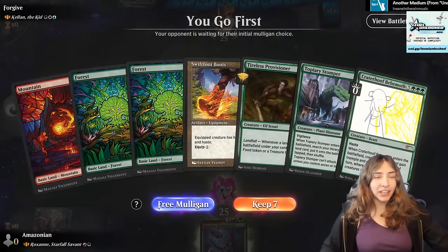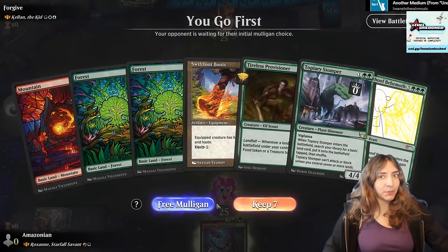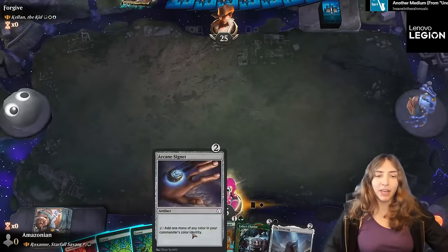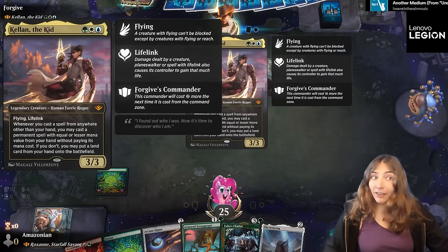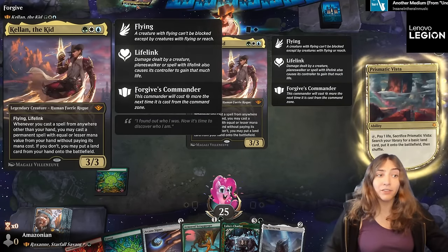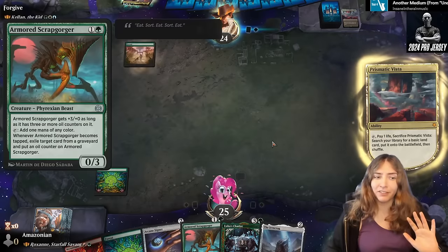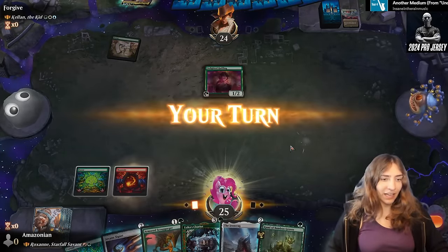First opponent: Kellen the Kid, who cares about casting things from exile. I have a little bit of ramp in this hand but it starts on turn three, so I'm going to mulligan. I like this hand a lot more — we've got some mana rocks, an Armored Scrap Gorger which is both graveyard hate. Kellen does care about casting things from outside of hand, including flashbacking from the graveyard. Being able to exile from the graveyard is pretty good. This means early Roxanne, and I like that.